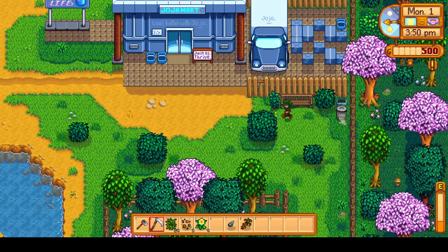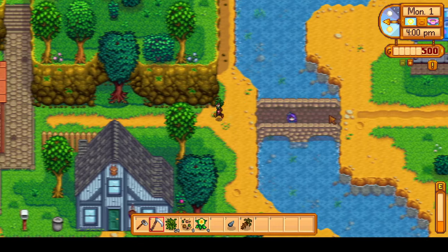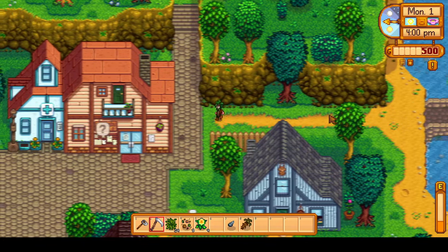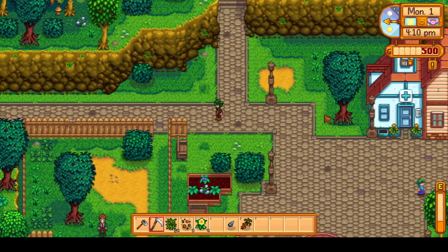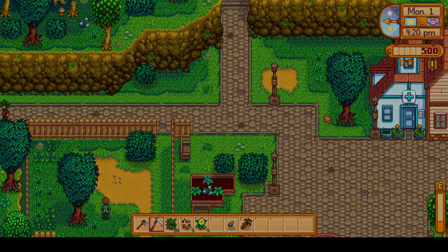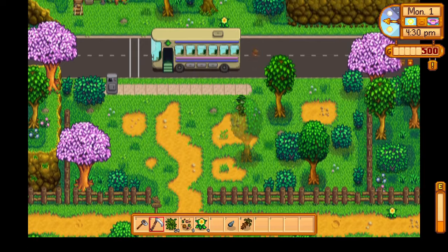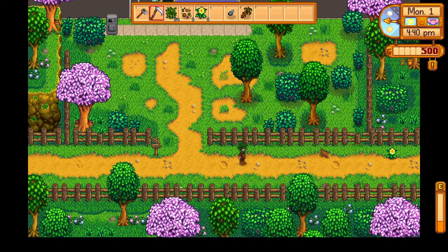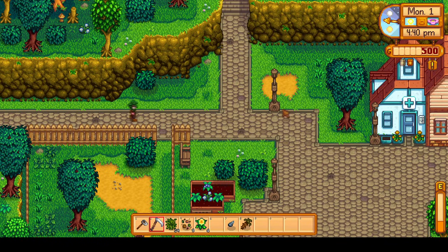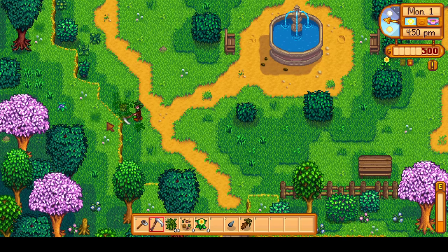Always check the trash cans — you can get extra random stuff. Scythe as many weeds as you can. One of the big deals on this first day is getting as many mixed seeds as possible — it's basically free crops, free money, free farming XP. It's mainly for the farming XP and having things to eat to give you energy. We have plenty of time on these days, but we run out of energy really fast. Finding forageables to eat and finding ways to restore energy is the most important thing right now.